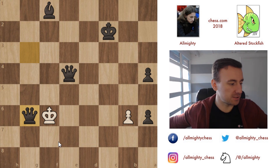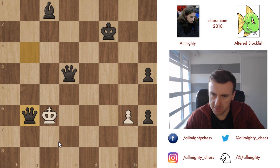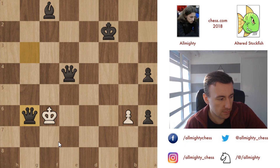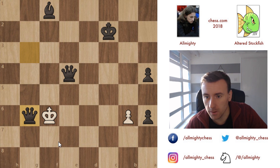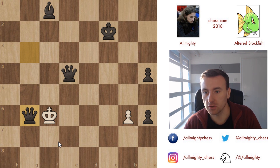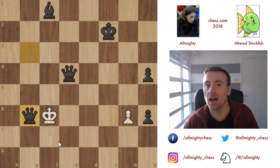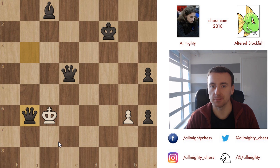Queen to g6 — checkmate! Very nice. Okay, that's a win against Stockfish level 7. Just a reminder: Stockfish level 8 was the hardest on Lichess. I already had problems with Stockfish level 7 here, but Stockfish level 7 gives up a pawn in the middlegame, and by slowly playing towards the endgame you should be fine. In the next video we're going to cover Stockfish level 8. Until then, this is Ian Almighty — I hope you enjoyed this video, I'll see you in the next one!